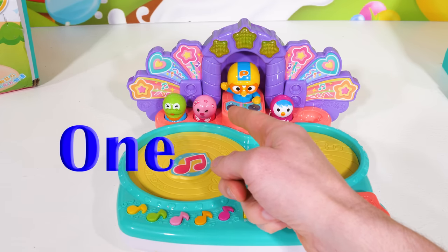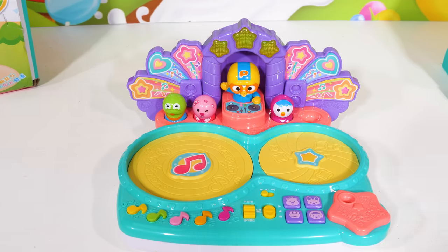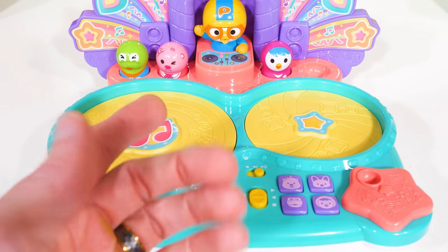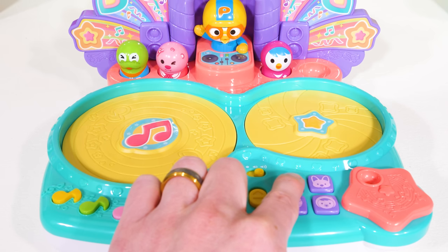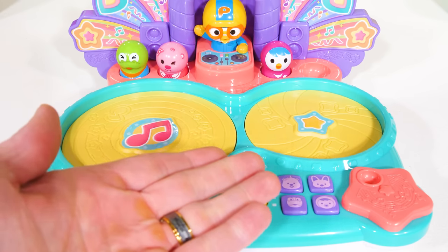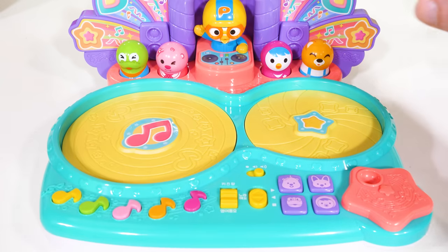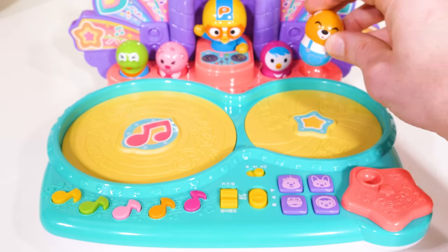We have one, two, three friends, but there's one spot that's missing. We must be missing a friend. Let's see if we can figure out who's missing. There are four buttons and only three friends — I wonder if we can use that to figure it out. There's a button for Krong, but he's already here. And we have a button for Loopy, but she's right next to him. And we have a button for Petty, but she's right over there. The last button here is for Eddie — that must be who we're missing. Eddie was our missing friend.